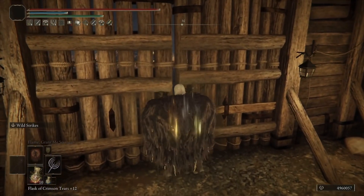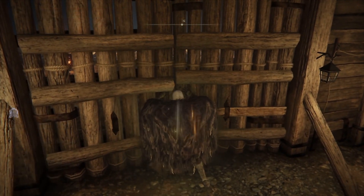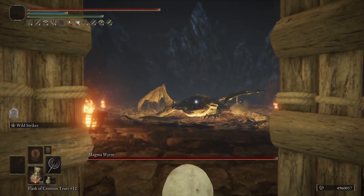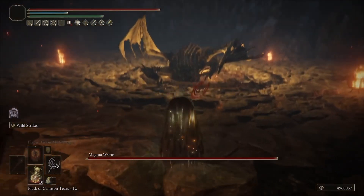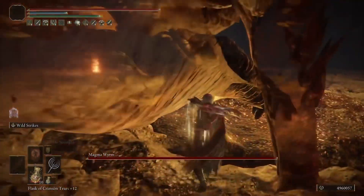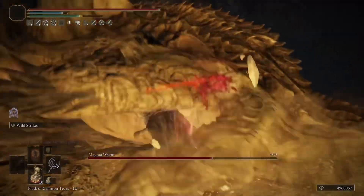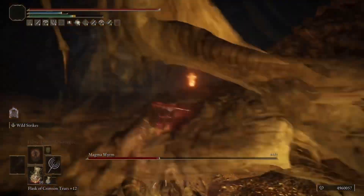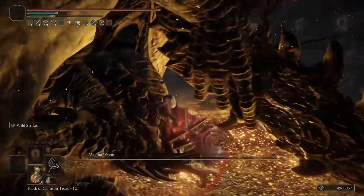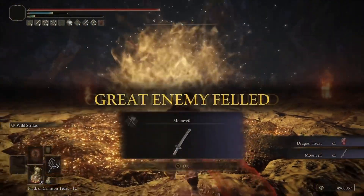Making the Ripple Blade a fine choice for blood grease. This build is short and simple for anybody that is into different greases and wants to use blood grease, soporific grease, or poison grease — all will scale incredibly well with the Ripple Blade. You can't change the ash of war, but you do get Wild Strikes on it, which can build up a lot of consecutive hits as well as bleed procs, making it a pretty potent weapon that you can get relatively early.